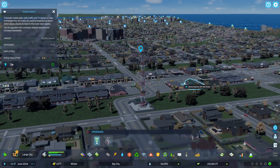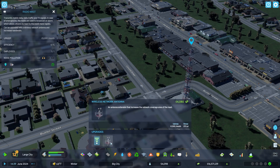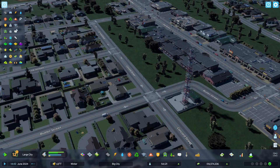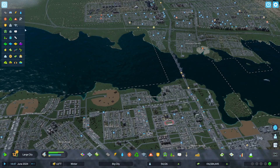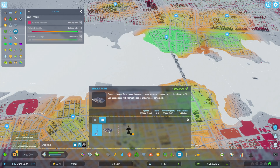This is our radio tower and I don't think we've upgraded this. That gives it more coverage. And we have server farms now — I don't quite know how they work, but they're over here. Rows and banks of raw computing power, immense resources to handle network traffic. They can be upgraded with fiber optic cables and advanced computers. 50,000 a month, range 1.6 miles.